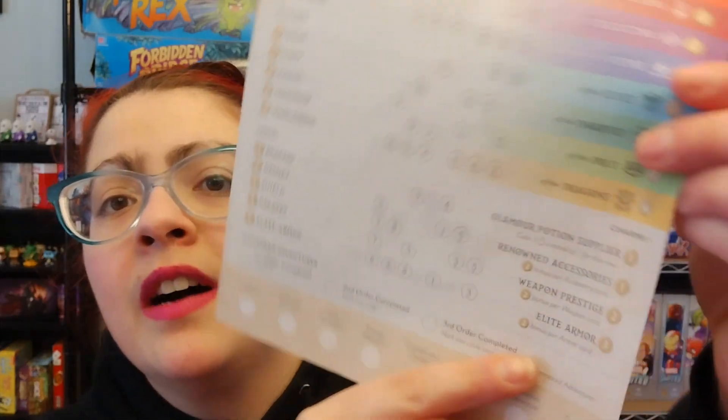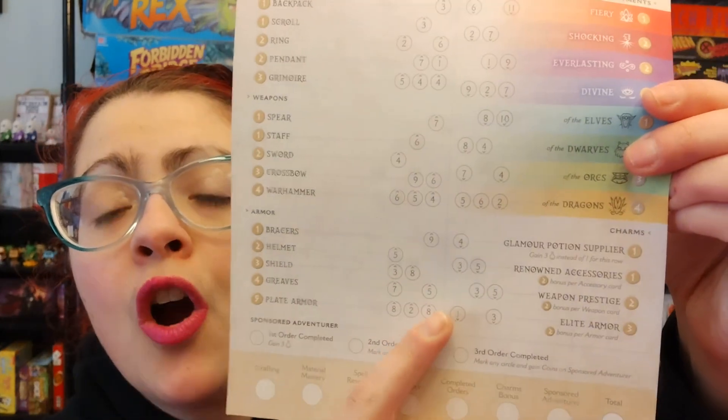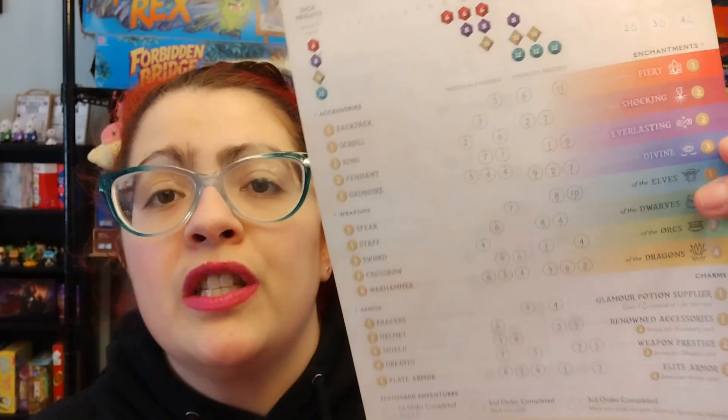It's really interesting to say, I'm gonna focus on getting the stuff that's in front of me right now, or maybe look ahead — if the person next to me isn't going to finish that order, maybe it'll be in front of me next so I can plan ahead. You can also balance that against focusing on your adventurer first to get those bonuses, and there's some potential for end game points too. If you fill out some of these charms you'll be able to get bonuses for different items you've completed depending on the category.